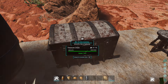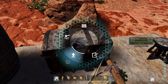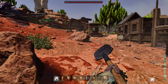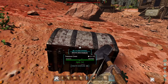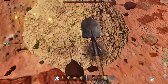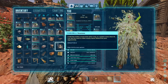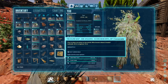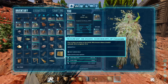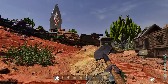Treasure chests — you make them yourselves. You place one on the ground, and you can booby trap it with C4. It's basically a small storage box, and if you take a shovel and hit it, you bury it so people won't be able to find it. When you bury it, you get a treasure map showing where it is. You also get a treasure map about five percent of the time when you kill a wild dino, and it'll show you a treasure spot somewhere on the map.